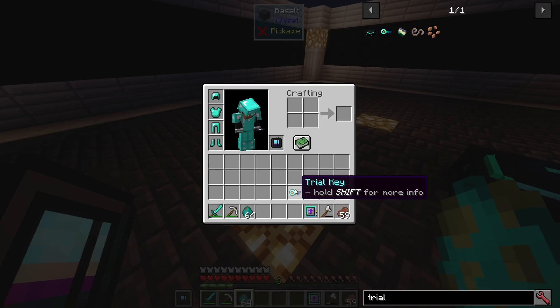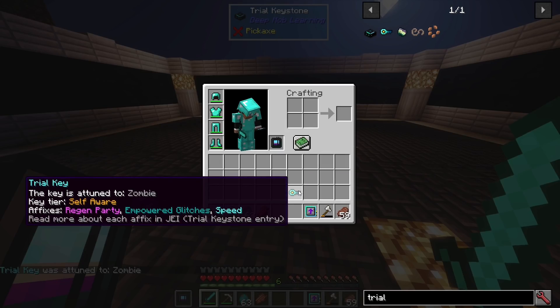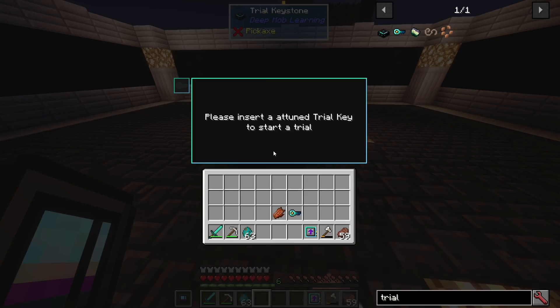Now I'm going to attune this trial key to a zombie. There we go — depending on the tier of the data model, you will get a fixed amount of random affixes to this key which will affect how your trial will go.